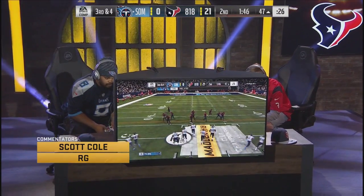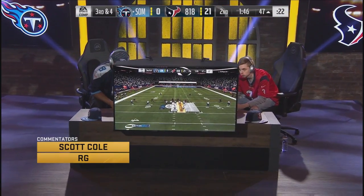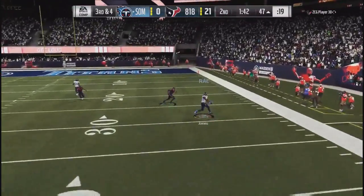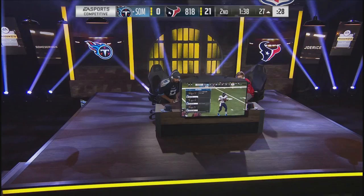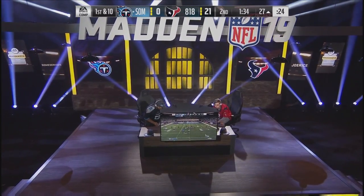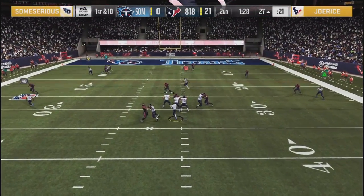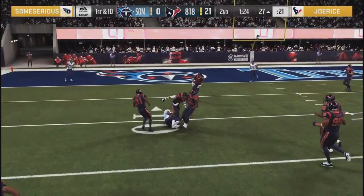You have to think his buddy Big George is watching and telling him don't give up. One of the funny things about Some Serious - this is a guy who, on the leaderboards, would have qualified for the club championship last year, but he didn't know about the MCS and didn't have his MUT rewards linked. He missed out on the party. He said this year he'd make sure to sign up properly, and here he is representing his favorite team, the Tennessee Titans. He needs to get a touchdown and turn this into a ball game.